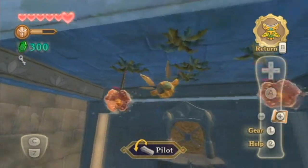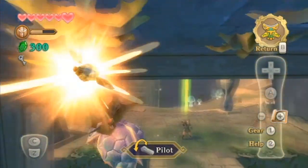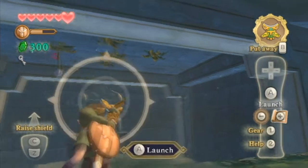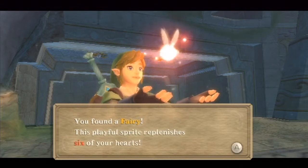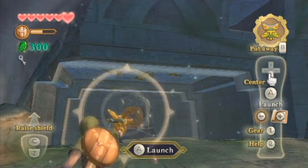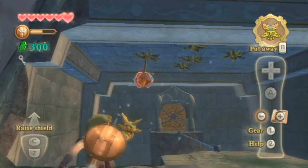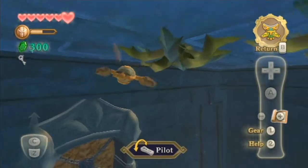Come on, little bug — keep turning, keep turning. Yes, you hit the one! I don't think we're gonna hit this one though, so let's just return it now. I just realized there was the return option. We've collected a fairy! You've found a fairy — this playful sprite replenishes six of your hearts. But I don't need that now. I actually tried collecting it earlier and never actually collected it. As soon as the bug goes near it, the plant will come out and try to eat it. And there we go — that's that for now.